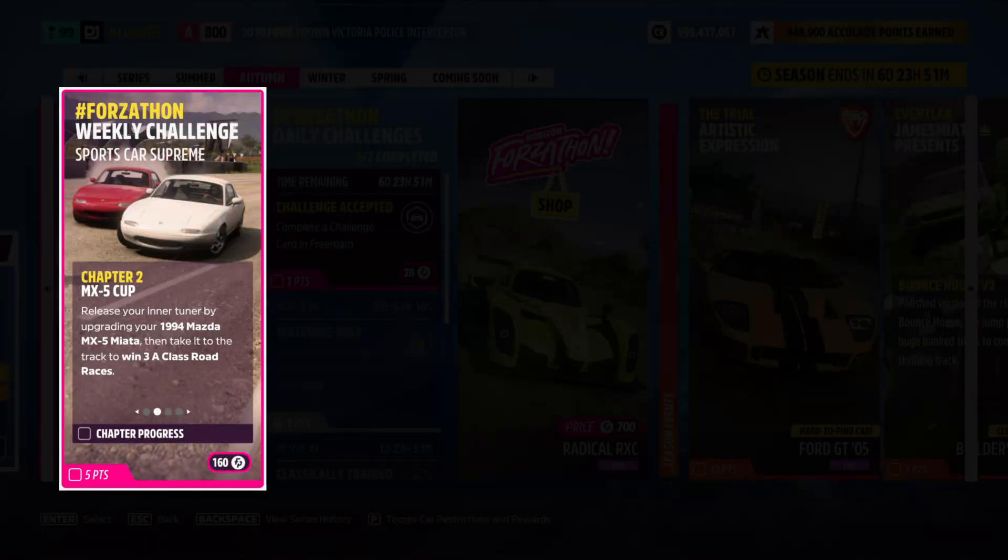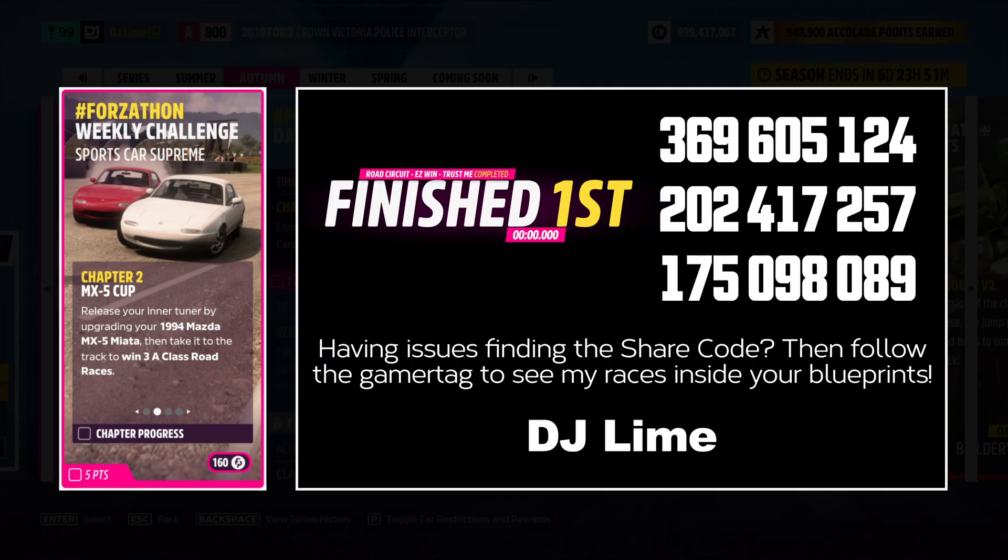In the second challenge, you need to win three A-class road events. It needs to be A-class for this to work, so either fine tune from the storefront or put something together yourself. For these races, locate the blue icons across the map. You have two options: either run the races that Playground has created, or use custom tracks that can be completed within seconds. If you're short on time, there will be a few share codes on screen for you to try.